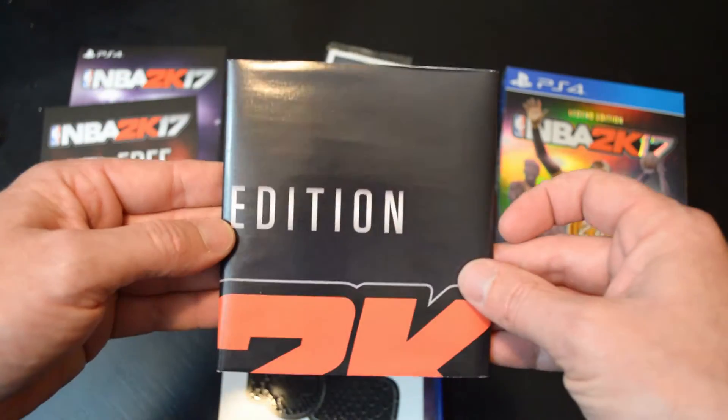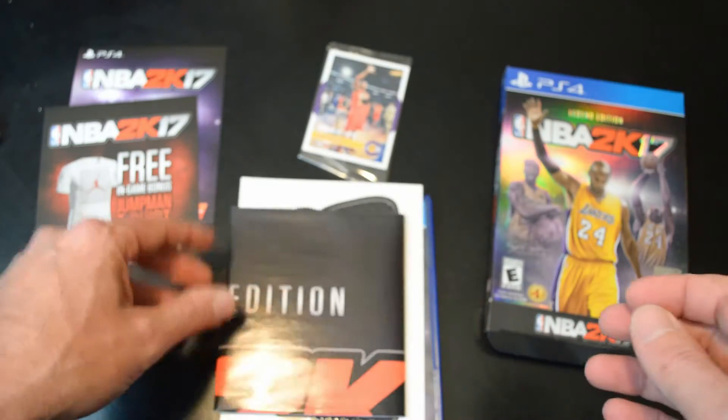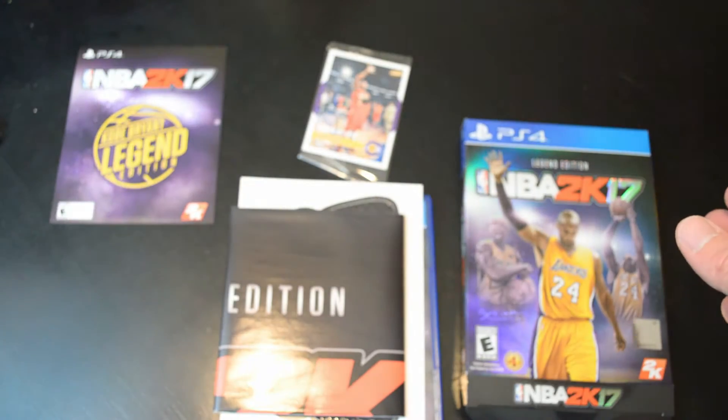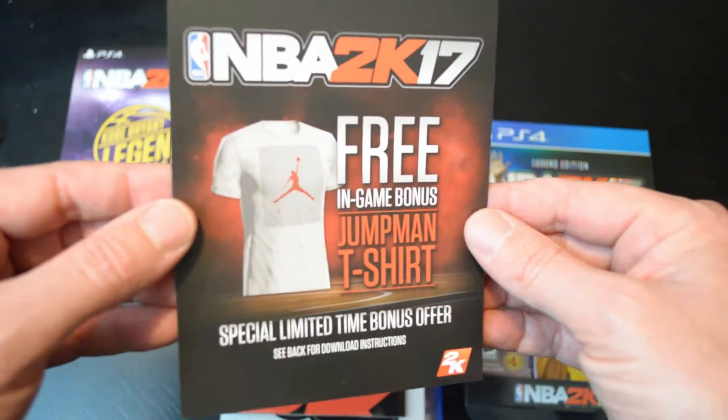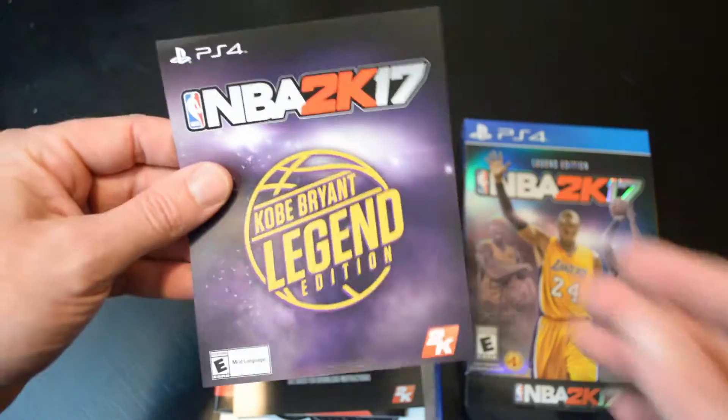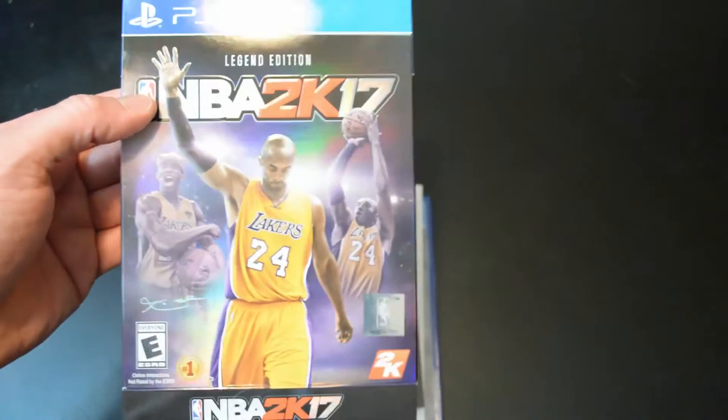Anyway, guys, that's what you get: the game, a sticker for your controller — I'm sure that comes with the Xbox version as well — the Kobe edition poster which is basically the same as the front cover in full size. It comes in a collector's box, so I'll keep that nice and clean. You get your free in-game Jumpman t-shirt for your character in My Career, My Park, all that, plus the downloadable content with virtual currency and all that kind of stuff.